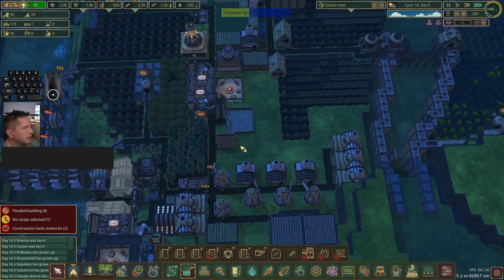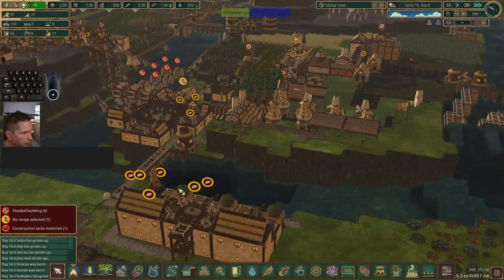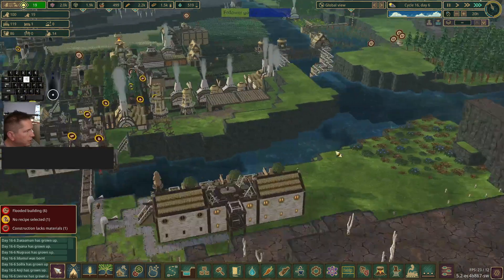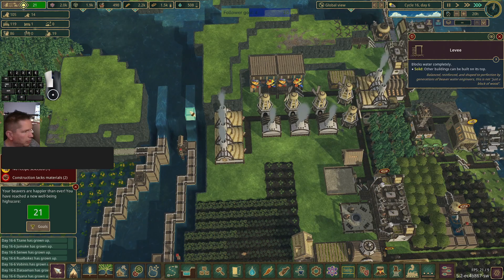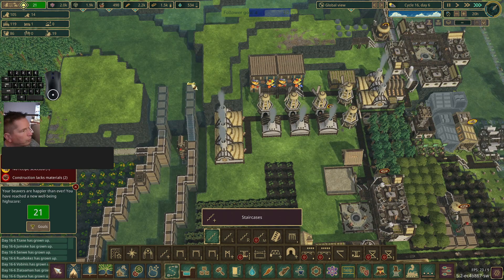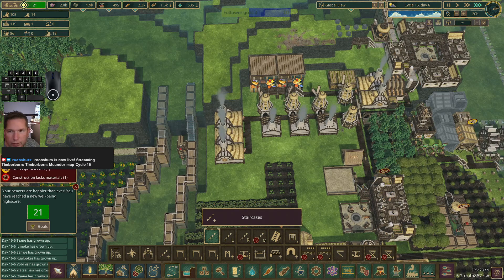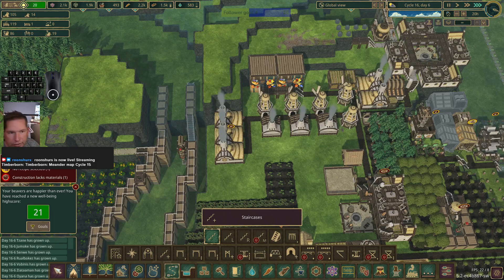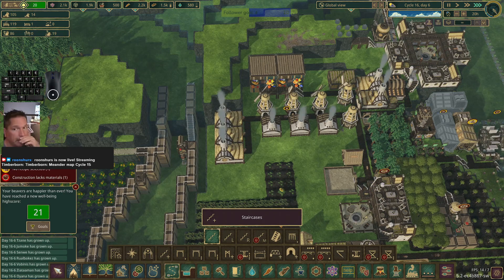It's nighttime and the water is flowing in here. I think I want to restrict the water a little more than we are. I'll build some stairs going up so we can work in this area. I note that I forgot to hit the button to start streaming on cycle 16 — we'll get that set for next time.